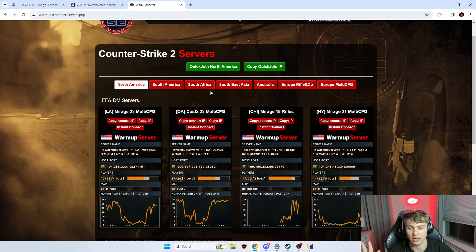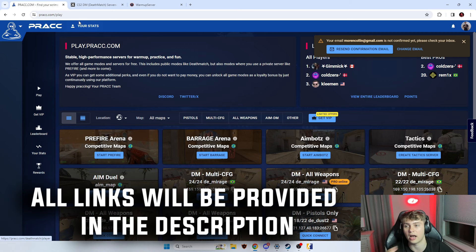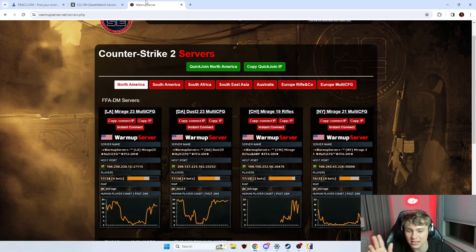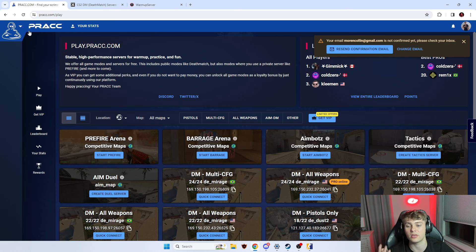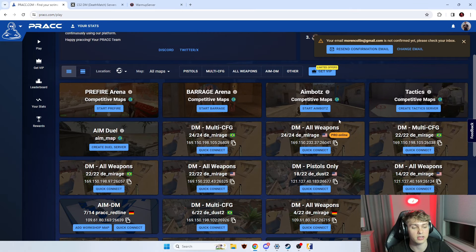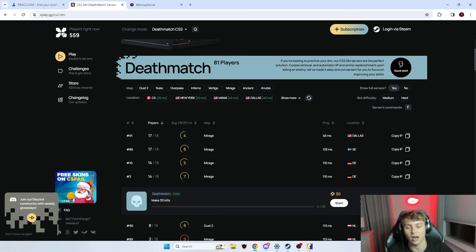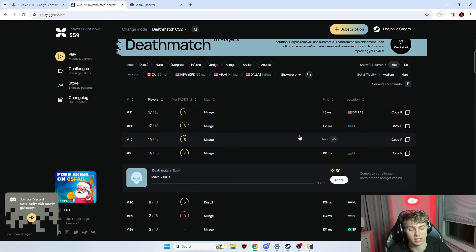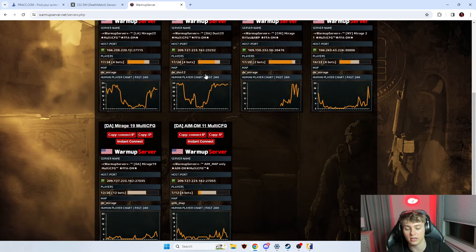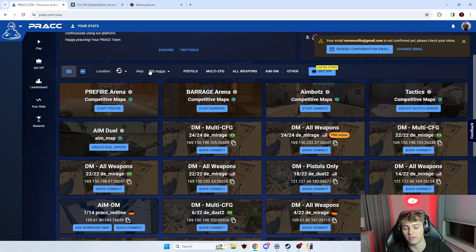Instead, what you should do — I'll link them in the description — is find one of these third-party servers in your browser. These are not sponsored. On prac.com, that's the most popular one in North America, find the Deathmatch servers under 'Pro Online.' You might have to subscribe to some of these. In EU, xplay is very popular. There's also a warm-up server option. All three are great options, but I personally prefer prac.com.